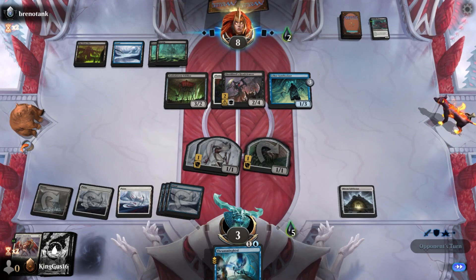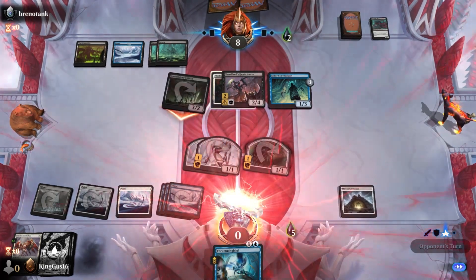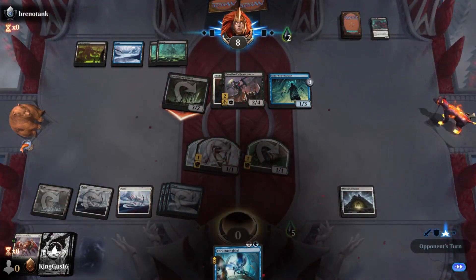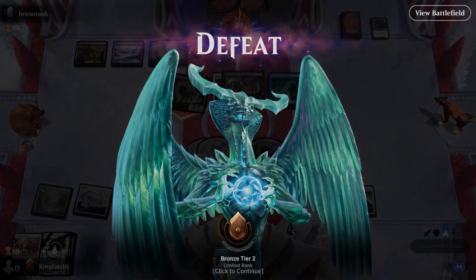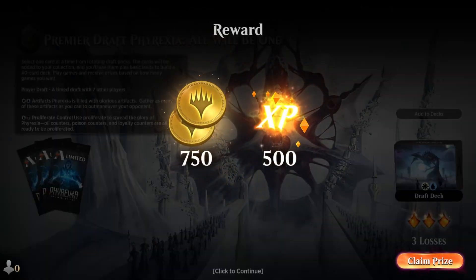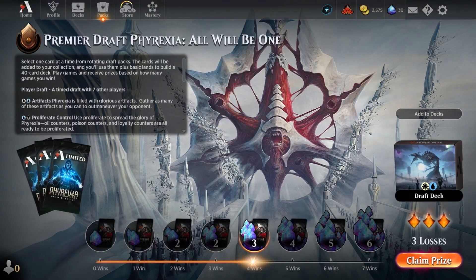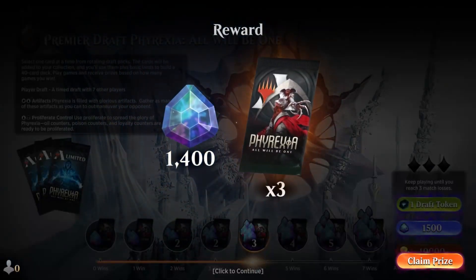We only have three lives though, we have no blockers. Gus, would you open the packs? Since we went four and three. Let's open some packs - four and three, something like that. Claim your prize. We went four and three, not bad. Claim your prize - let's go open those bad boys. It's like a little treat.